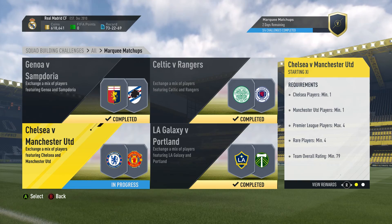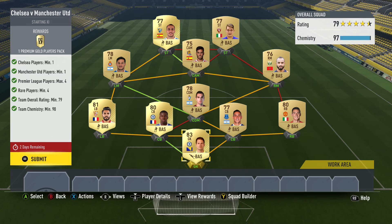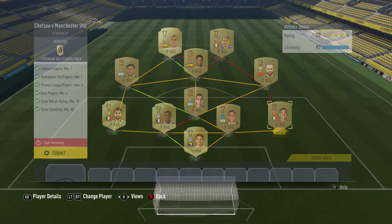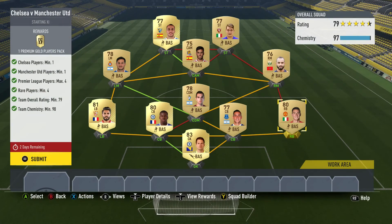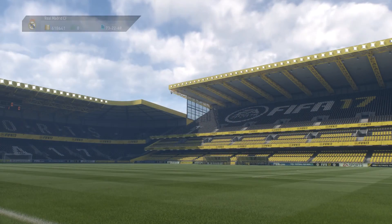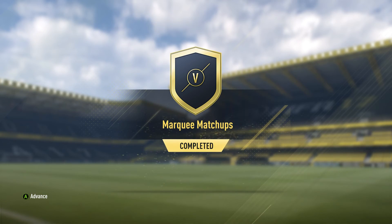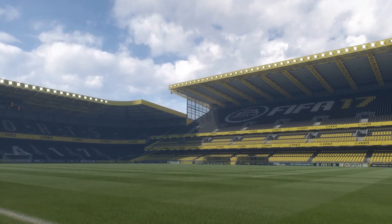And on to Chelsea versus Manchester United — not really that expensive either. Begovic, Zuma, Tremolinos — everyone else is worth pretty much nothing. Darman, for the Manchester United part, cost me 1,100, but that's not really that much. I just got him in there because I didn't want to use that many lower League or Premier League players, and the chemistry is still fine as is. So there's that one completed.